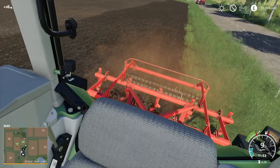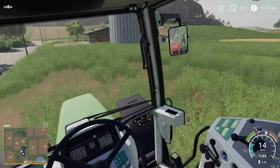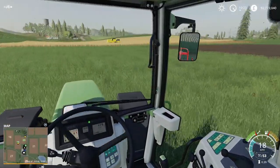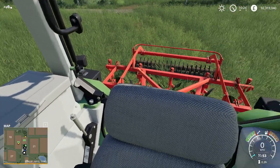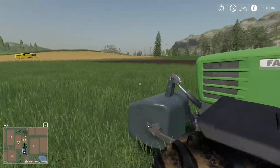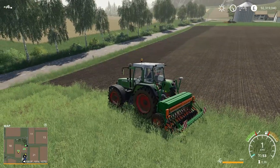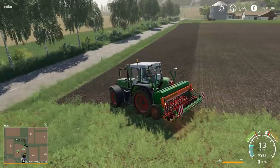So this is the end of the cultivating. I'll just move this tractor out of the way. You can probably see the foliage bending just there — here is another example of the foliage bending with the grass. You can see I'm just driving through and it is bending the foliage.